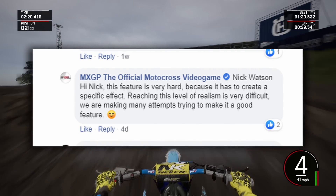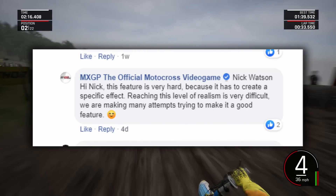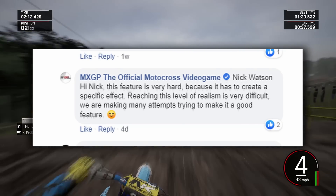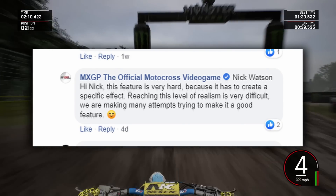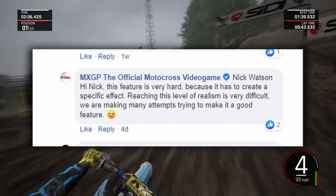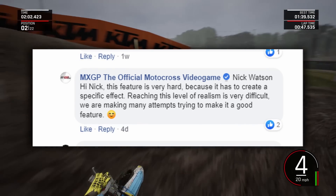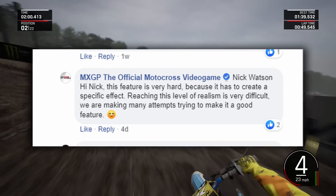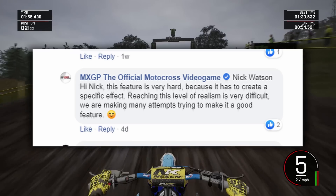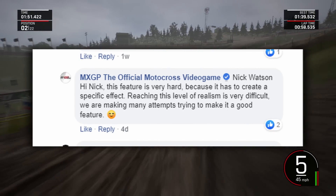Between MXGP 3 and MXGP Pro they changed engines. They used to have a proprietary engine and then switched to Unreal Engine 4 for MXGP Pro and the Supercross games. That could have something to do with getting the ruts to work — whatever code they were using in their old engine doesn't work in Unreal Engine 4 the way they want it to, and it's taken them this long to try to work something out.